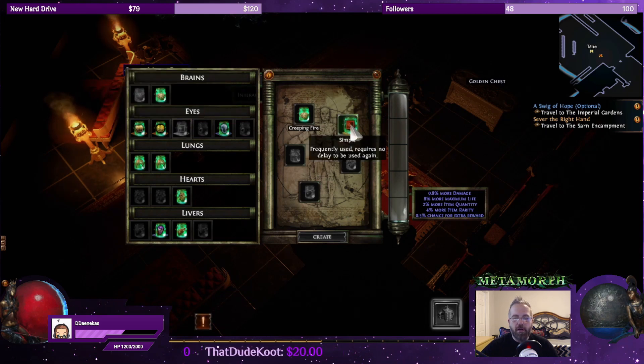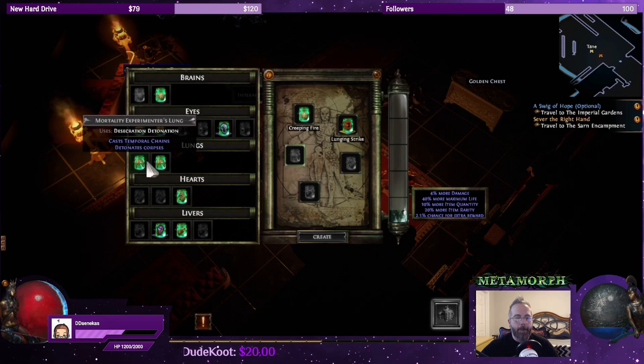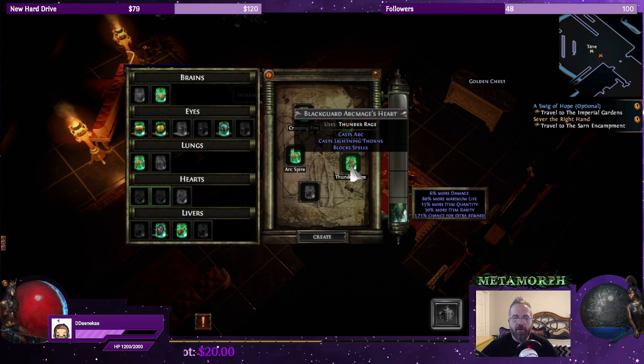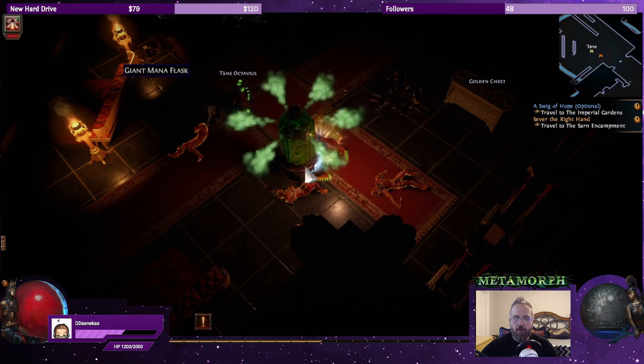Temporal Chains, Arc — let's go Arc. So you're going to cast Arc. Blocks spells — these are identical. Charges, blocks, drops additional jewels. One, two, three. Is that what Unrighteous Fire is — it follows me around?